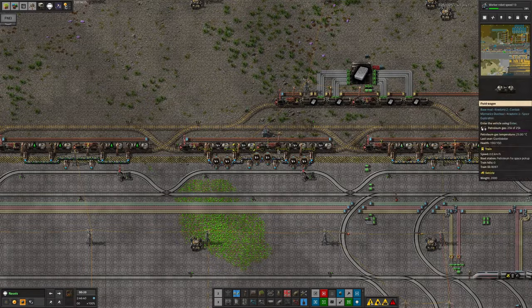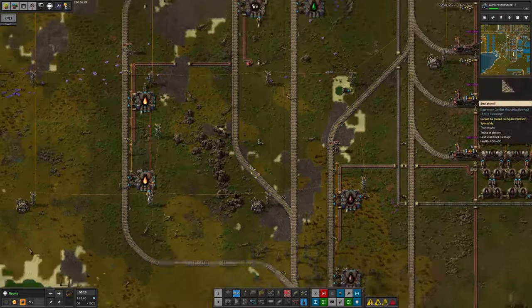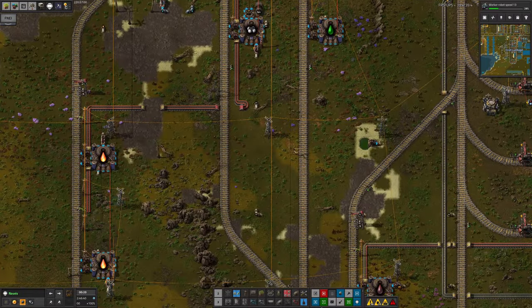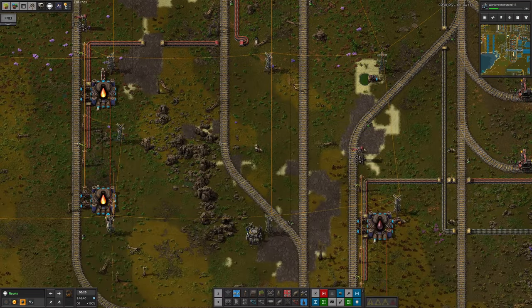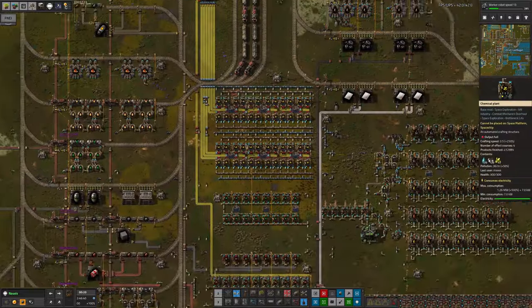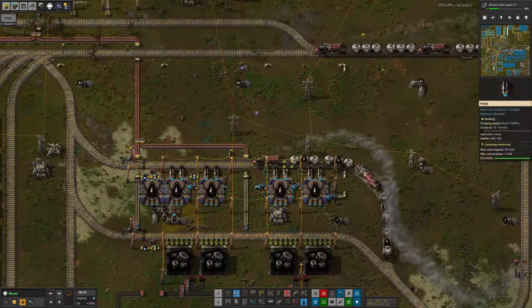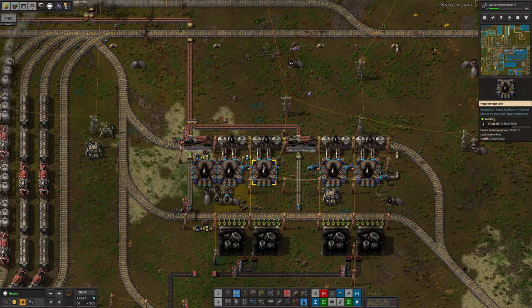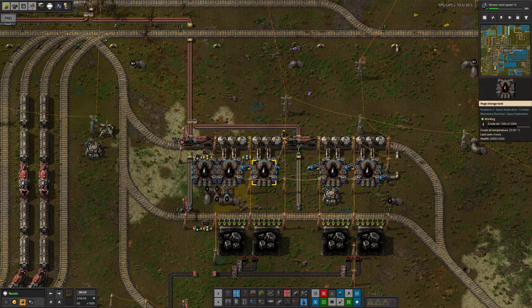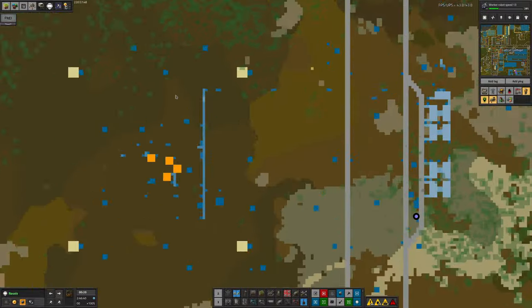More seriously, with the extra trains bringing the petroleum gas, Big Oil was no longer capable of loading them up quickly enough. I've got an extra stacker here so if both trains end up over here they can park without causing problems. The biggest, most severe issue was that we didn't have enough crude oil being brought in - we didn't have enough mines digging it up around the factory. Because we're playing Space Exploration and that means eventually all your mines and oil patches will run out.